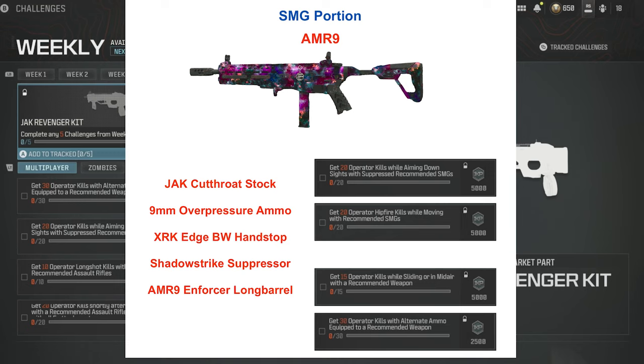We're going to use the Shadow Strike suppressor because it has no downsides. 20 operator hip fire kills while moving with recommended SMGs. Then the two that can be done with either weapon: 15 kills while sliding or in midair, and 30 kills with alternate ammo — that's going to be overpressure ammo for the AMR 9.